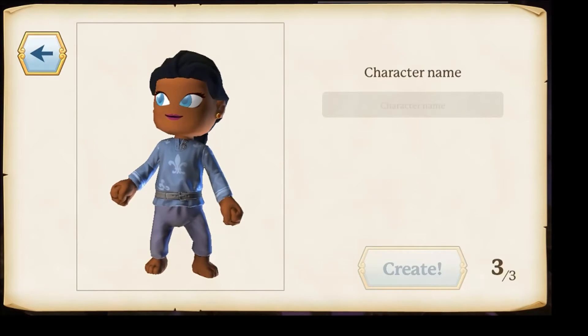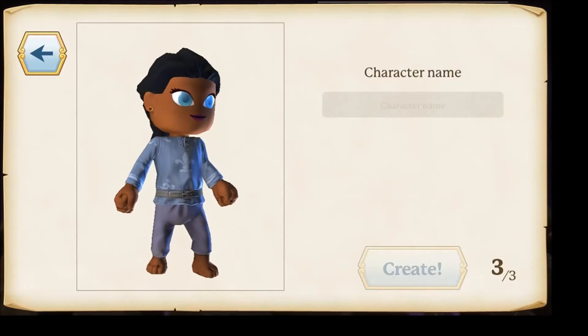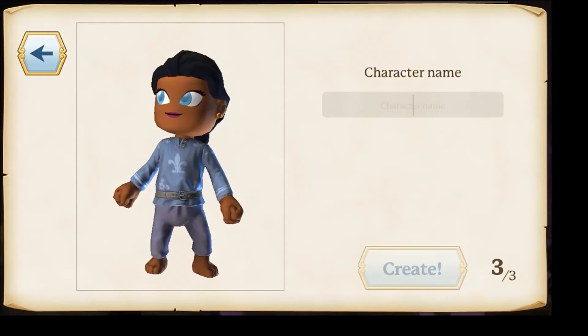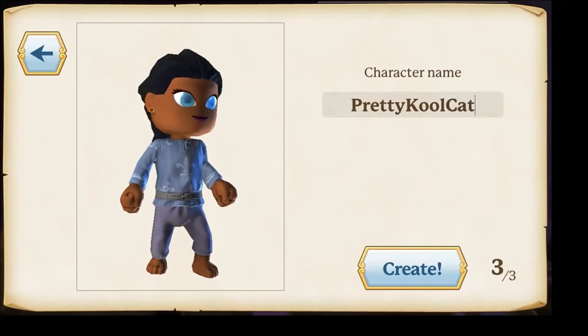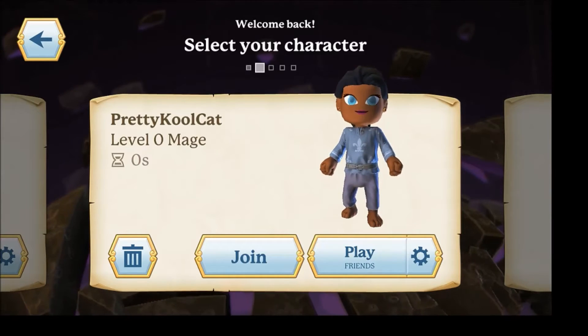Now we can pick our name and I'm going to be Pretty Cool Cat, because that's my name. I doubt we can fit 'Pretty Cool Cat' but we could try — we did it! Pretty Cool Cat is my name, so we are going to create our character.